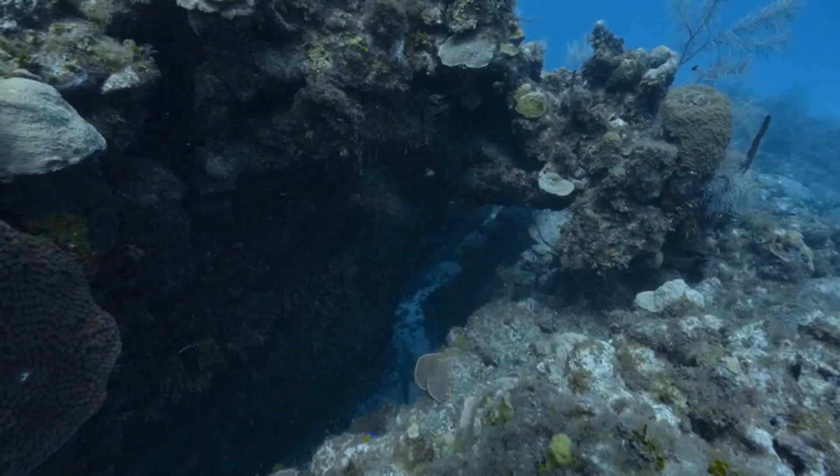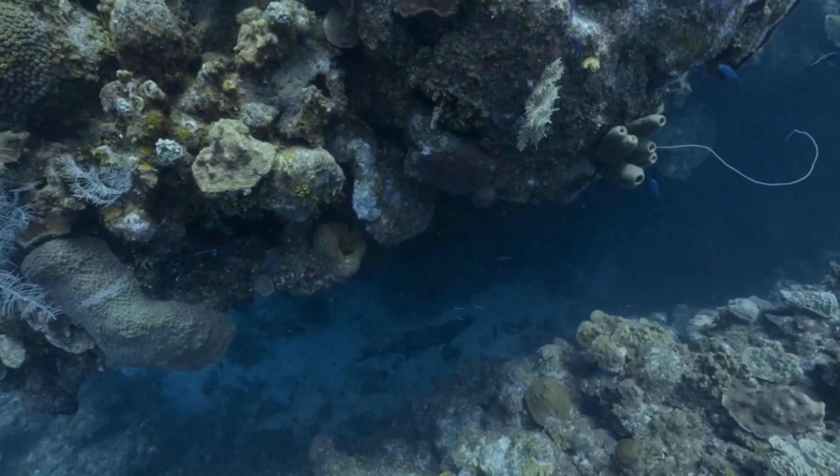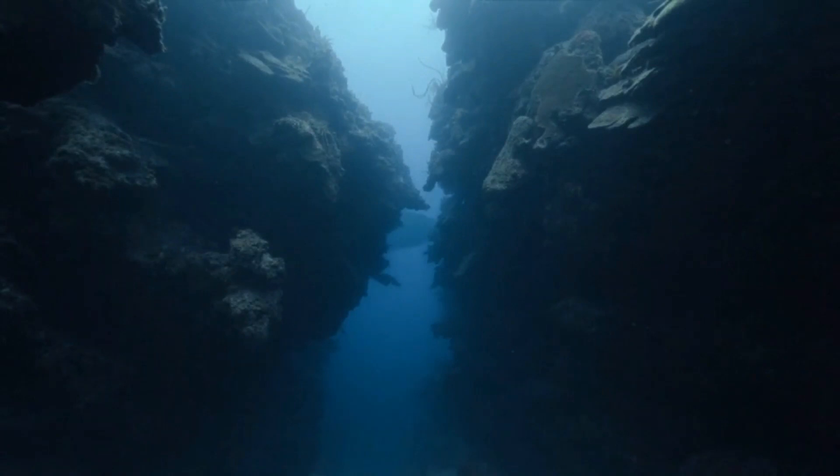Hiding in this coral reef is a much smaller species of mosasaur, also from the seas of the Atlantic and Pacific. This is Phosphorosaurus, a much smaller mosasaur in the Halosaurine subgroup, which includes species such as Pluridens, Eonatator, and Hainosaurus itself. This female uses the reef as a safe place during the day, coming up to the surface every hour or so to breathe, not staying out in the open too long as the far larger mosasaurs are always on patrol.